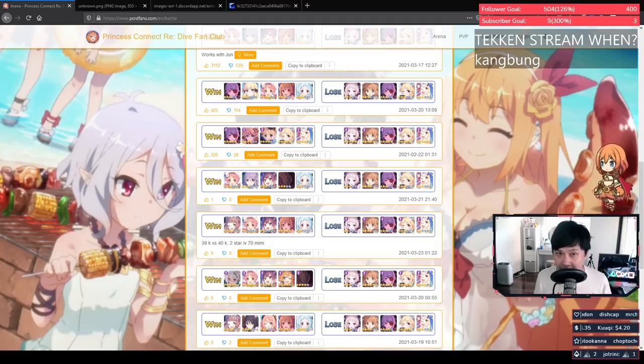Hi, welcome back to another Princess Connect video. My name is Lace and today I'm going to be talking about arena — in particular, I'll give you about 10 arena tips. This one is going to be the Kyoka edition because a lot of the tips are focused around Kyoka. There are a lot of interesting things about Kyoka that affect arena. I don't know if I'd call her meta-changing, but she has definitely changed things — okay, I guess that is kind of meta-changing.